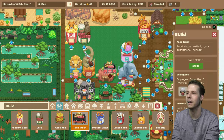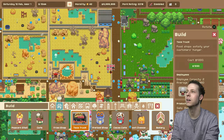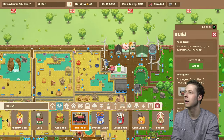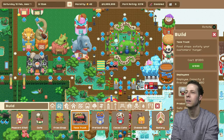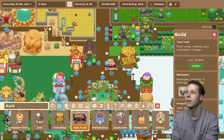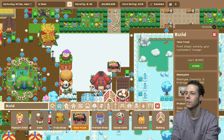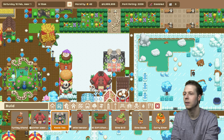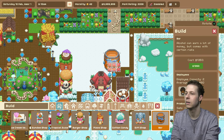We've got the chip shop. Have we got a taco truck anywhere? I don't think we have one of these. I feel like the taco trucks can maybe go up here somewhere — but there ain't no gaps anywhere. Nah, they're all going to have to go down here. So we've got an ice cream van, we've got a gift shop, a taco shop — there's another one somewhere as well, another little one that I don't think we have.